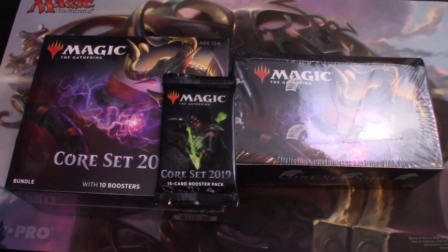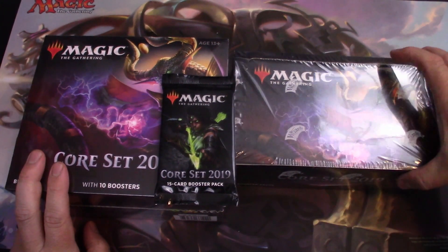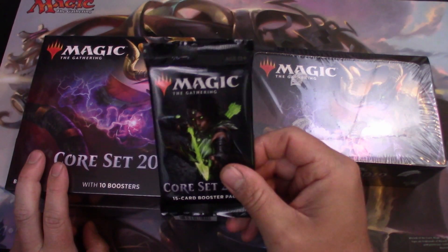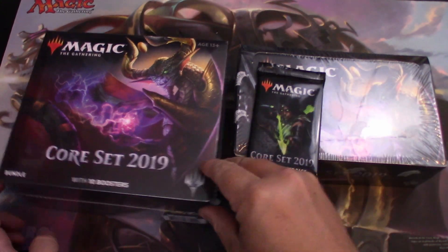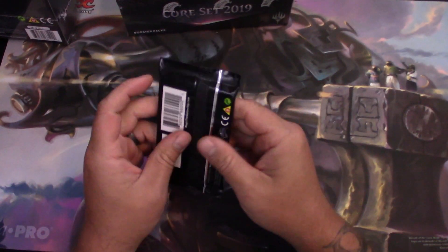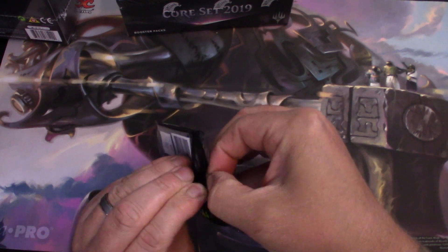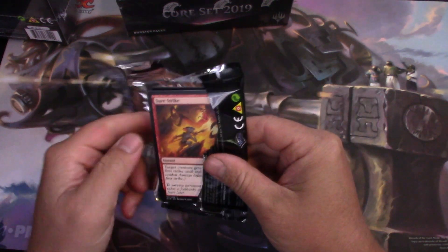Hey guys, so Core 19 just officially released today. And I got my haul from Miniature Market — a Fat Pack, a Booster Box, and just one random pack. We'll start with the random pack; I'm going to skip right to the rares and mythics.